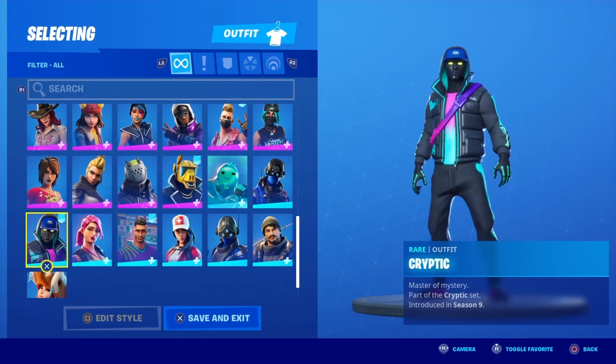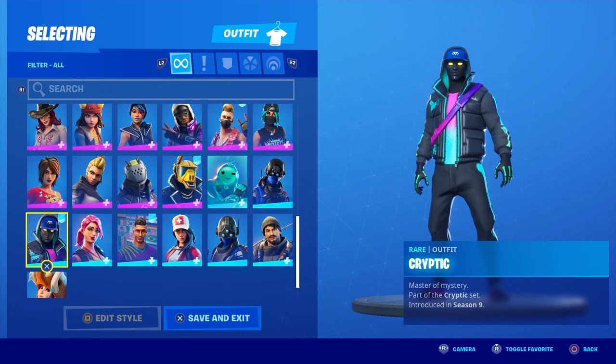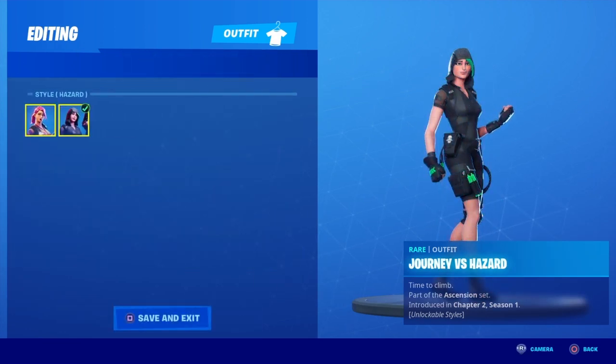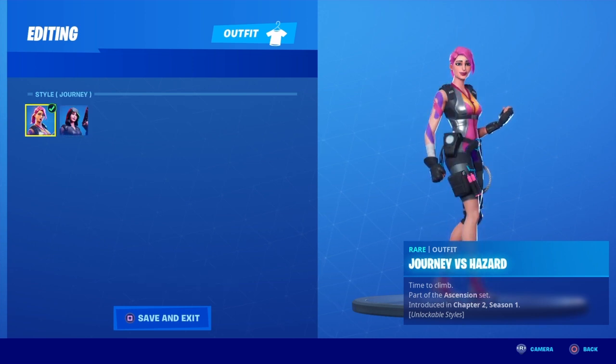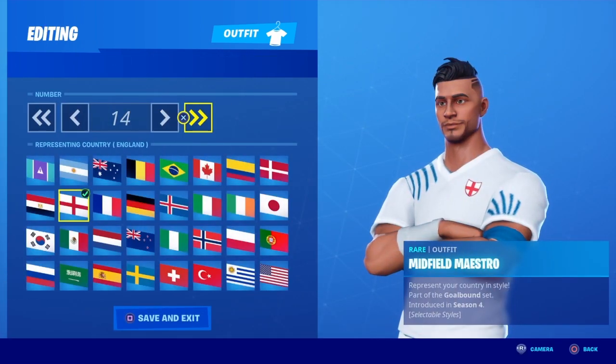Sif — however you pronounce it — I bought this skin for around 1500 V-Bucks and I never use it, but it does look kind of sick. I might start wearing it a bit more — seven out of ten. Journey or Hazard: I actually like the Hazard style, so for the Hazard style I'm going eight out of ten. The other style is two out of ten.